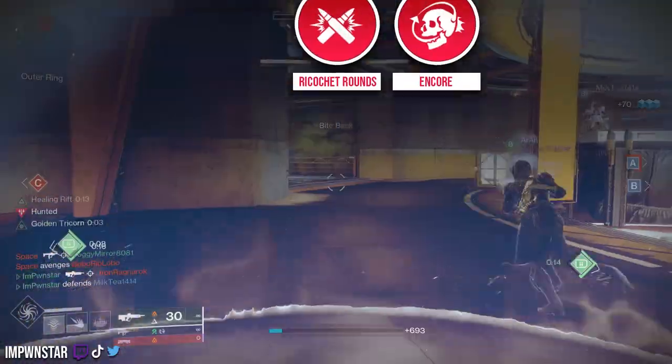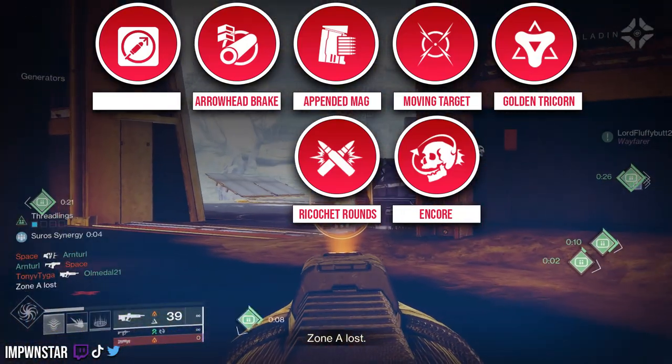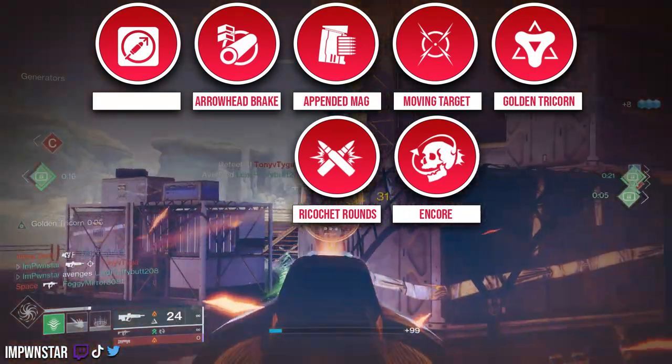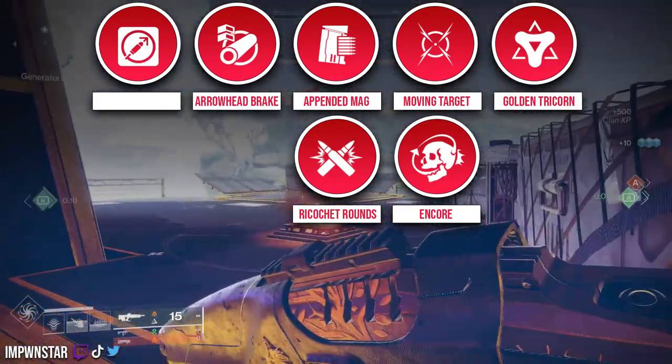The Masterwork is really flexible right here — whatever you get, just roll with it, no big deal personally. Arrowhead Break really does bring this together; it's a staple for almost all Pulse Rifles inside of Crucible. What this does is it gets this gun to a perfect recoil stat, meaning it's almost going to be exclusively vertical recoil that you'll be combating when fighting inside of Crucible, making it way easier to lane your precision shots.